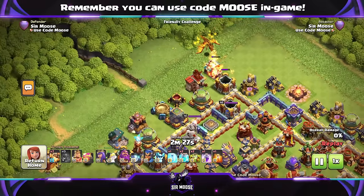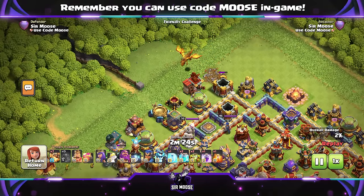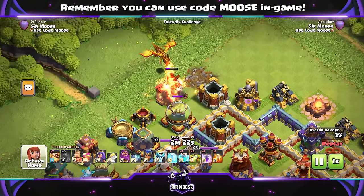On the left-hand side, there's our Max Level Siege Barracks — they are amazing. On the other side, a Super Dragon to help out. That's going to be our funnel.